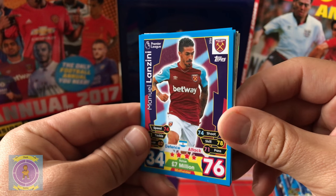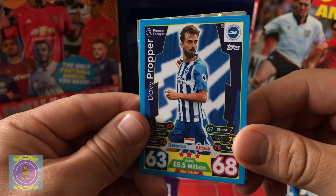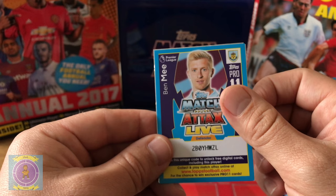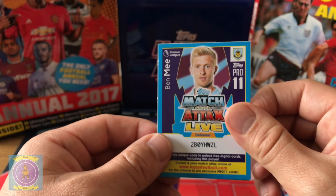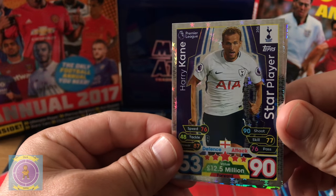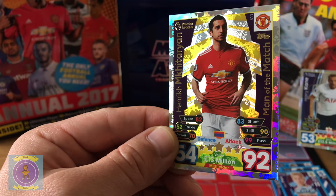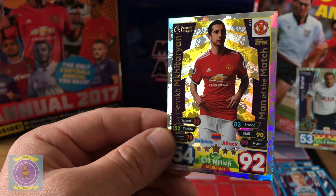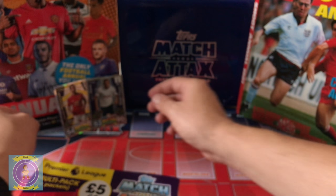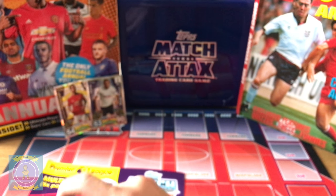Lanzini, then Tommy Smith for Huddersfield — some new players this year. That's one for Brighton. Here's McKay. Oh, Harry Kane! Look at that — stars shining in the background. And man of the match Henrik Mkhitaryan — that's two good pulls from the first packet!